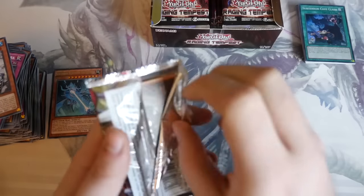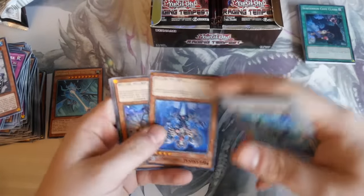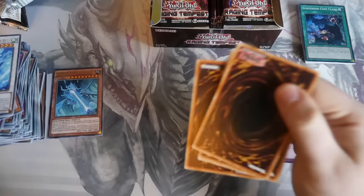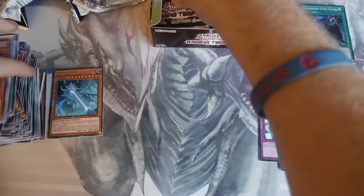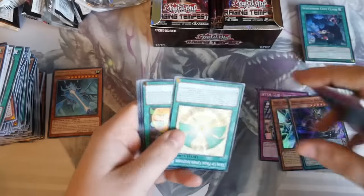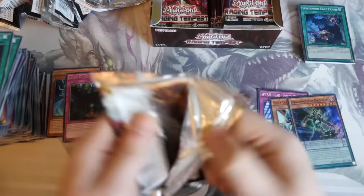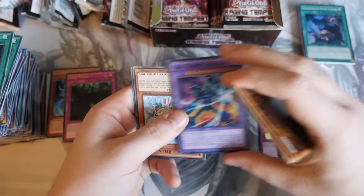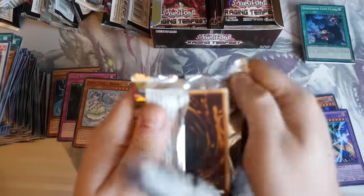So we had an Ultra on pack number two in the first box, and secrets were all on the left-hand side. All the back cards are upside down — I hope this means I've got a misprinted box somewhere, like the German ones that all got the instant fusion misprint; they're pretty cool. Chaos Ancient Gear Giant — that's our first one we've seen in this box. Fairytale — first one we've seen as well. It's a short print, not the best of Fairytales but hey-ho.